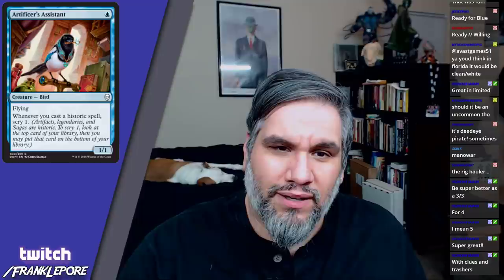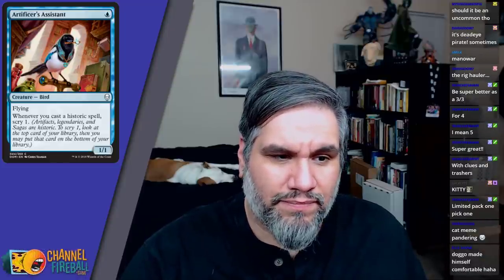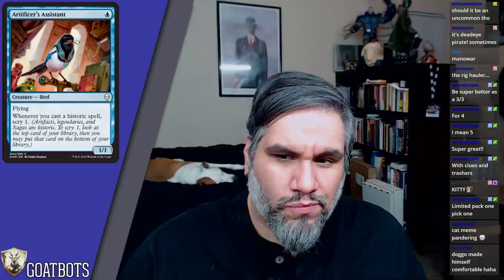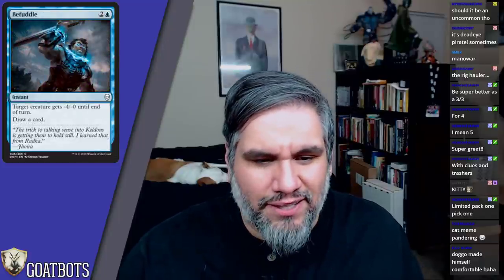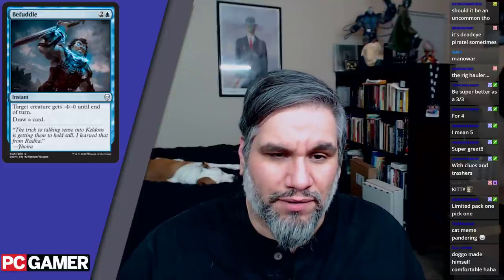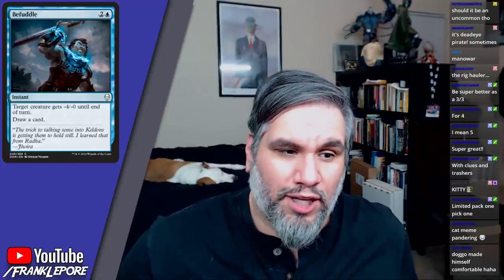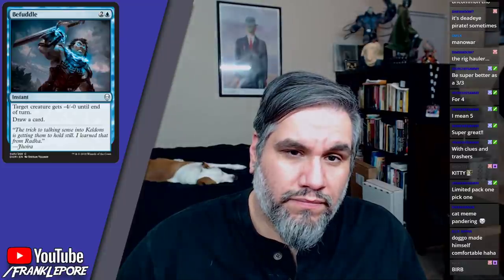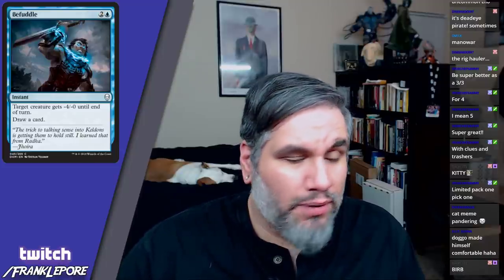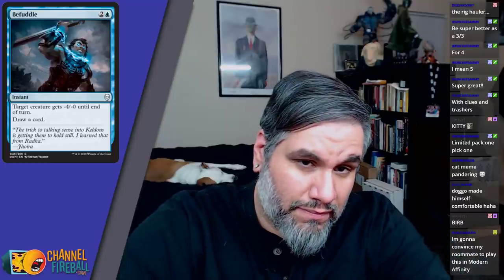Artificer's Assistant is a 1/1 flyer for one. Whenever you cast a historic spell, scry one. That seems fine. It's not exciting, it's cute, but it's not the worst creature ever. If you're casting historic spells, maybe you don't really need to be scrying. The next card — target creature gets negative four/-zero until end of turn, draw a card — the only thing that redeems it is the card draw. Otherwise I really don't want to be spending three mana on this effect.